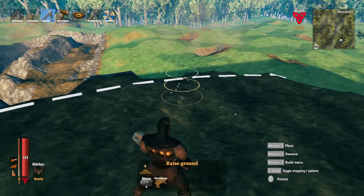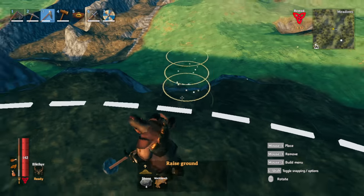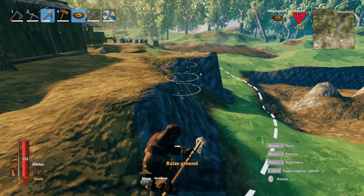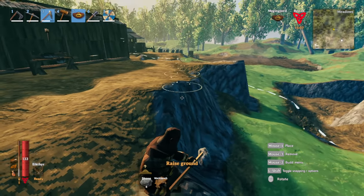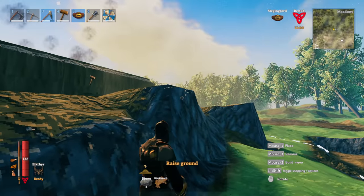This is where the interesting part comes in. Once you get over to the beginning of an overhang — the early development of a cliff — like so, as opposed to trying to raise it from the bottom, if you position the raise tool in a precise area, like so, it'll raise all the way from the bottom to the exact same level.